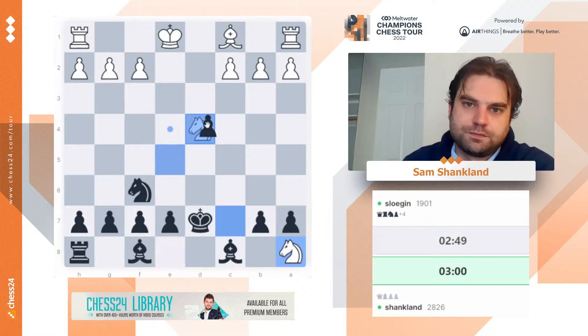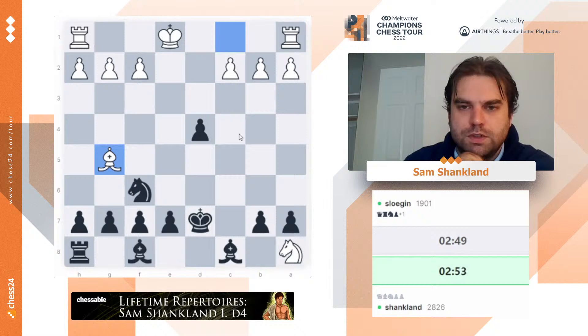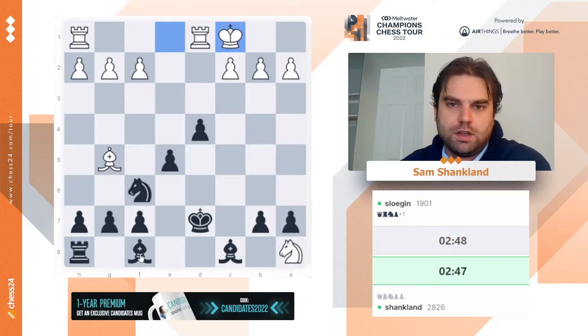The big test is going to be: can I remember all of my stuff? Bishop g5 — I don't remember checking this move, but it doesn't look very good. I can, for example, go like e5, castles, bishop d6. I can also flick in knight e4 if I want, but I think I just like going e5 and bishop d6. This should solidify my center really nicely. And if I can ever take this knight on a8, I should just win the game.